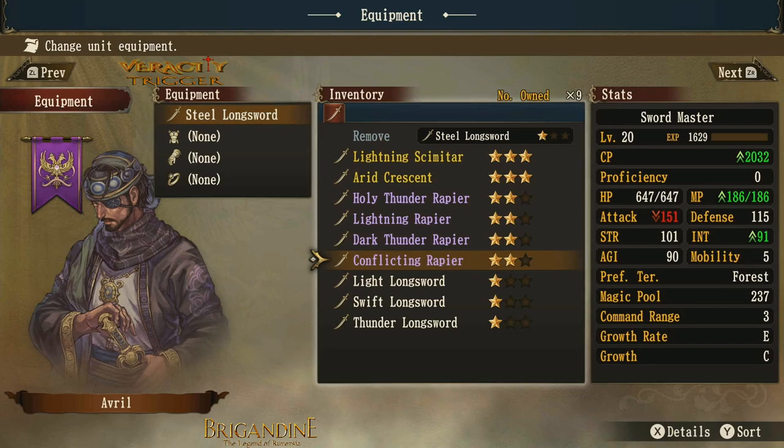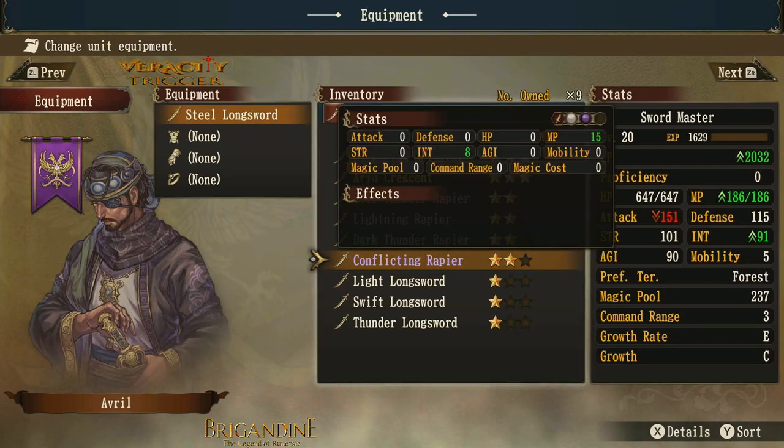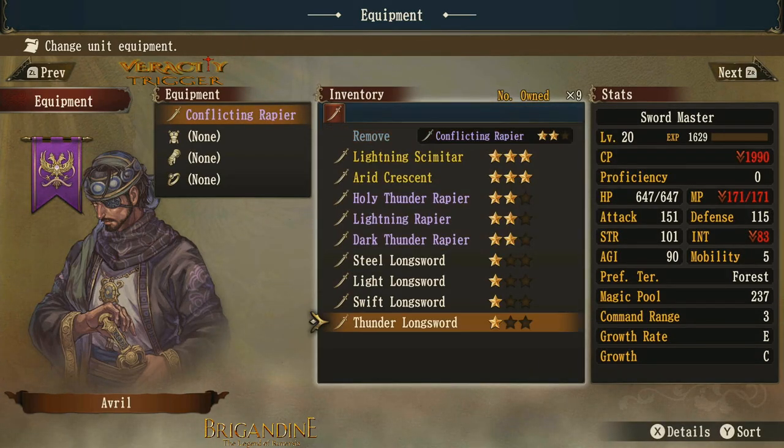Moving up to the purple swords — the conflicting rapier is interesting. Notice the attack goes down because there's no raw attack for this sword, but there is 15 MP and eight intelligence. Conflicting weapons have both a dark element and a white element on their attack value, which means you can attack angels and demons better. If you're looking to take down ethereal types or knights and dark knights, the conflicting rapier is your weapon of choice.